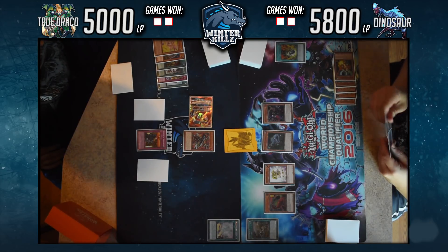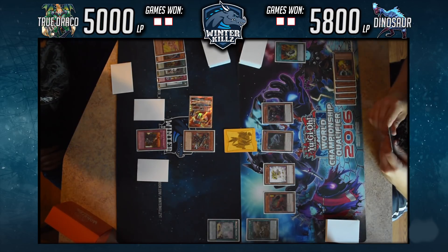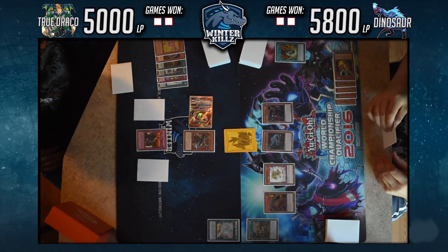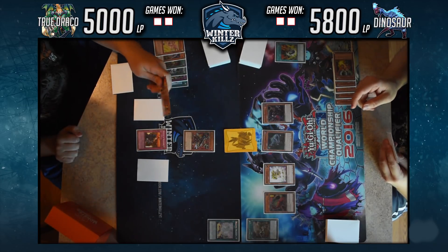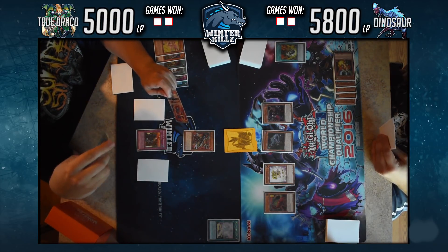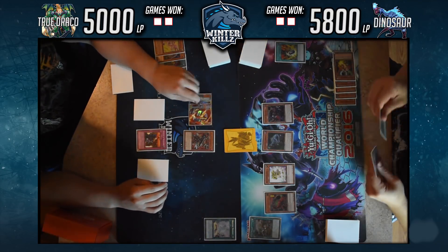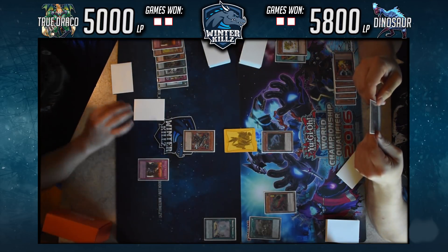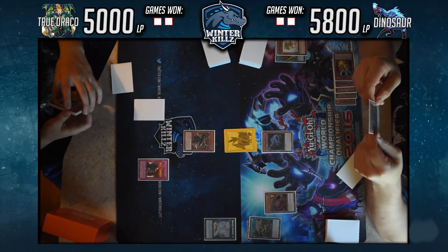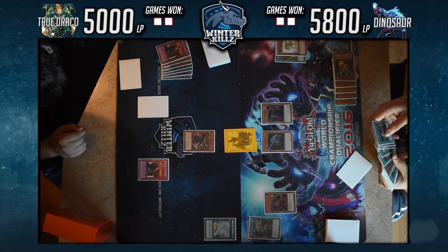I flip Rivalry of Warlords — yes, I do main this in this build. The reason is I don't want him to go into a Rank 4; if he does I know he's going into Evolzar Laggia, and I don't want to flip Rivalry and lose it to Laggia on summon. I force him to use Coatlas in fear of not being able to go into a Link or XYZ, since there are no Dino Links or XYZs. That does get rid of my token since it's not Wyrm-type.